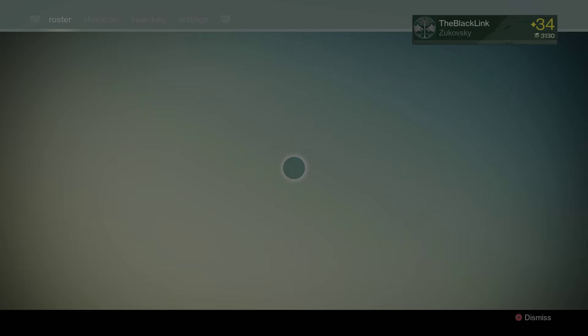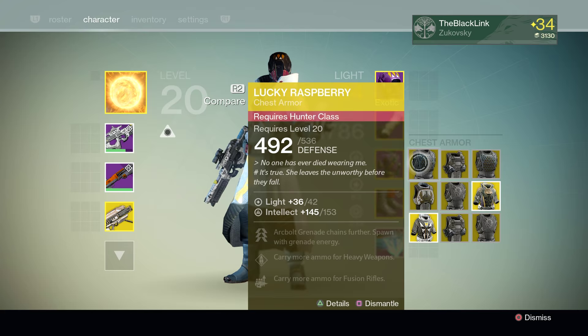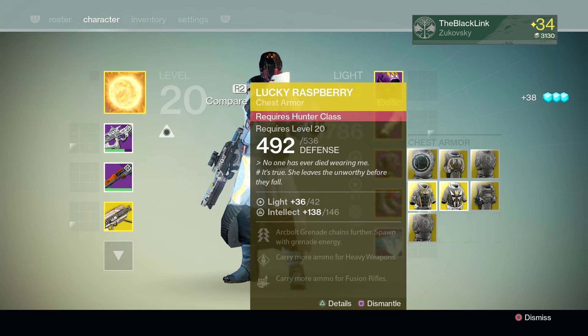So no brand new exotics on this one. Let's go ahead and check out what some of these rolls are. Lucky Raspberry number one has an intellect stat roll of 153 — that's not too bad, but it's nowhere near the current max. So that is becoming an exotic shard. Next up we've got Armamentarium, and another mid-range stat roll on this thing — 156 — exotic shard number two.